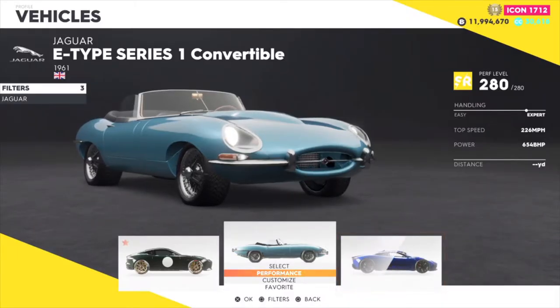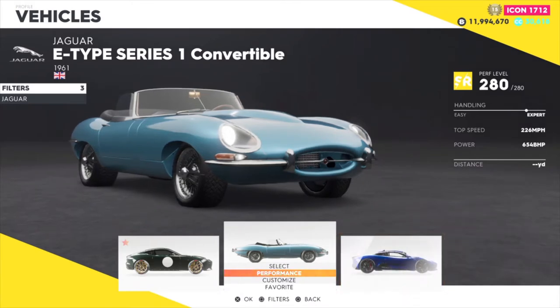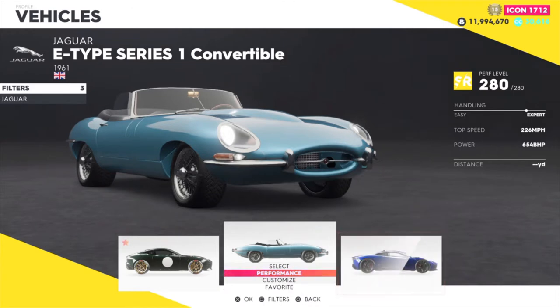All right guys, here is the third and final vehicle that I will be customizing, at least until the other vehicles come out — whether that's the Summit or I level up higher and can use the KTM, which is the next vehicle. But until then, I will be showing the Jaguar E-Type Series 1 Convertible. Let's go to the customization.